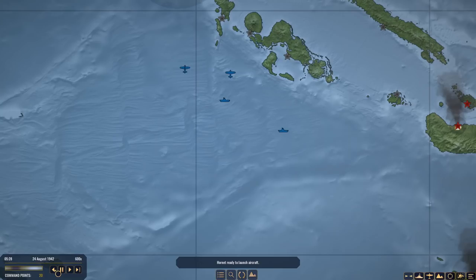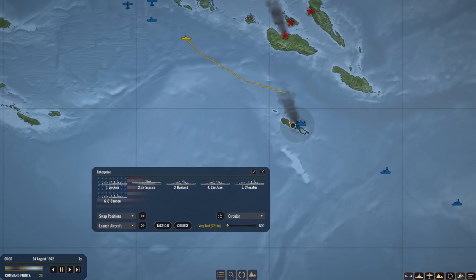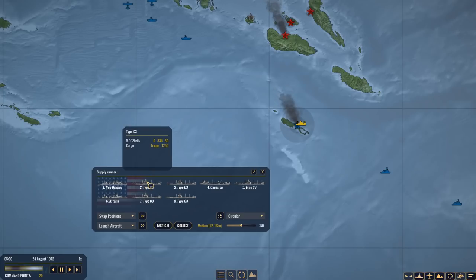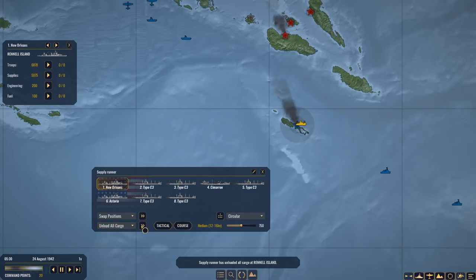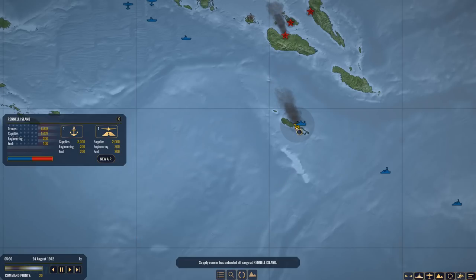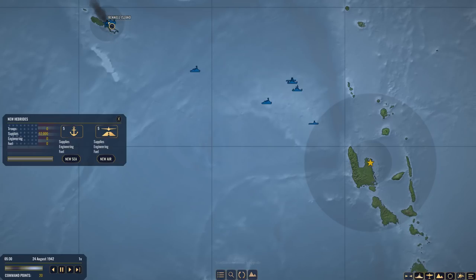That should keep the Japanese away from me, I hope. Hornet's ready to launch again, ready to scout. Enterprise is coming back. These guys — I thought I already offloaded these. I didn't! That was in the previous one, in the episode that got lost. Supply runner has unloaded all cargo at Randall Islands, putting 6,870 troops there, but they do need more supplies. So that's something I'm going to have to send over, and there are still plenty of supplies here — 12,000.